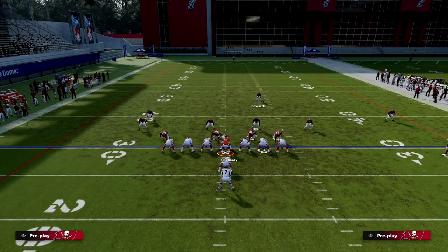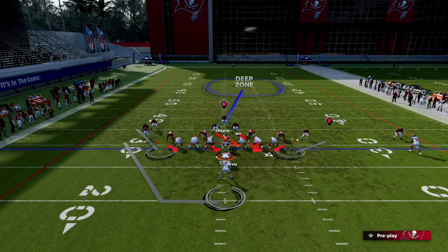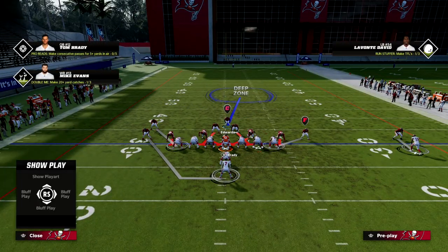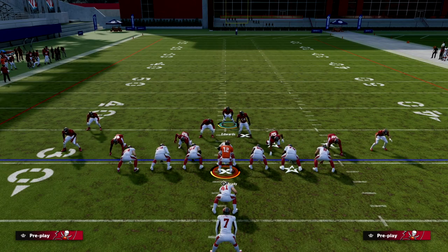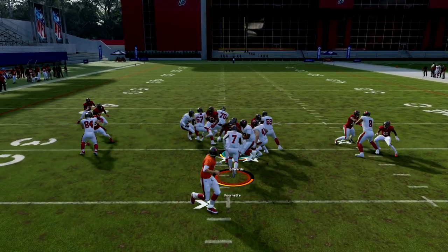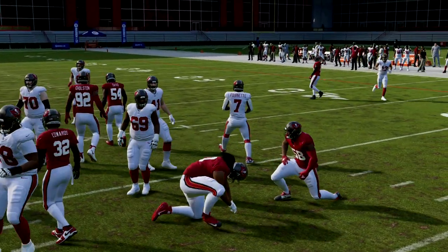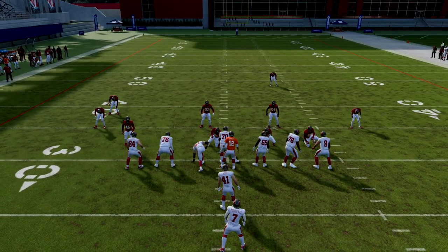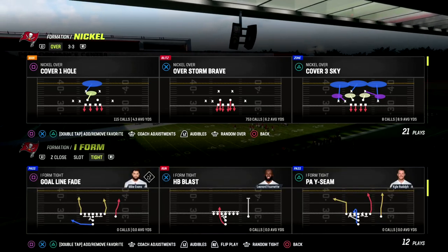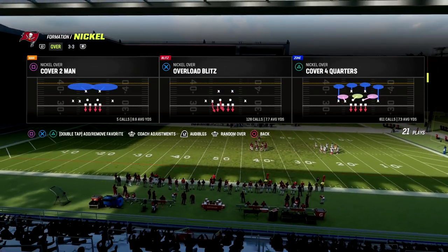We're literally just cleaning up everything. If you want, you can blitz your linebackers, but you need to make sure you crash your line down and guard the fullback if you do. Anyway, on the dive play, you just run right down the middle — that's a three-yard loss. Let me grab stretch — I apologize, I meant to have that play ready. But again, Nickel Over is extremely versatile; this is also a really good shotgun run defense if you're struggling to stop pistol or shotgun runs.